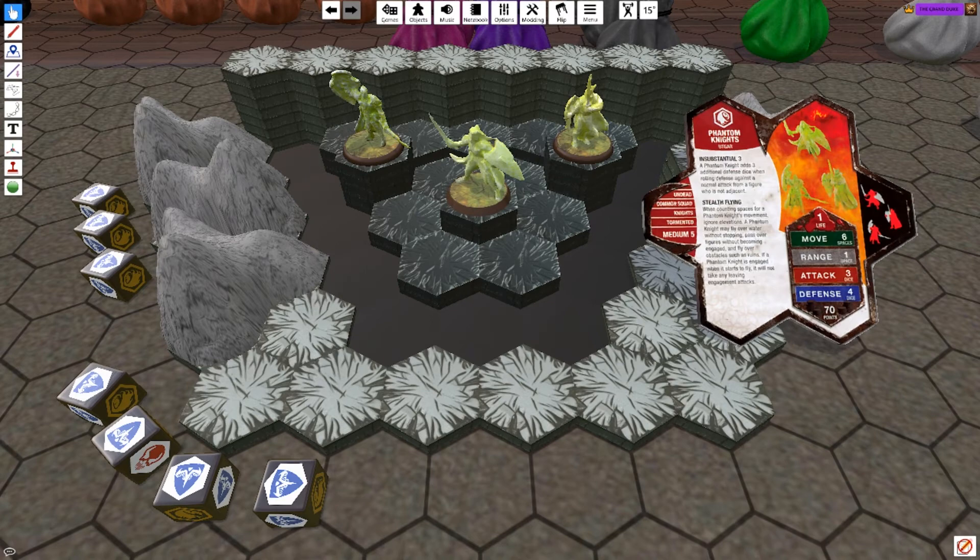Number 2, the Phantom Knights. A common squad valued at 70 per card, these green ghouls have an exceptional combination of mobility and survivability. They roll 7 defense against ranged normal attacks, and once they engage, they still have an attack of 3 and defense of 4, which are great sparring characteristics. Did I mention they fly? Stealth flying too, so they can disengage at will and switch to priority targets. Love these guys.